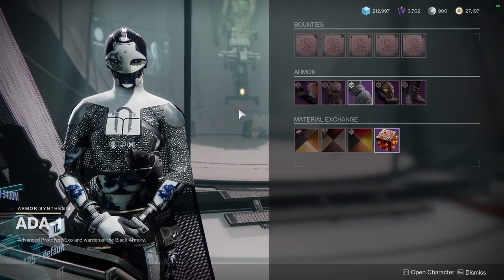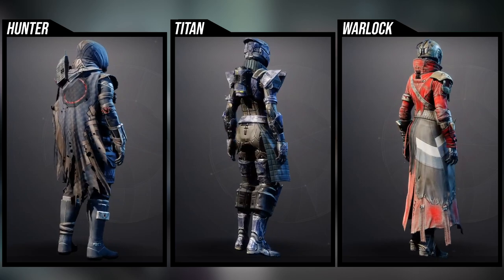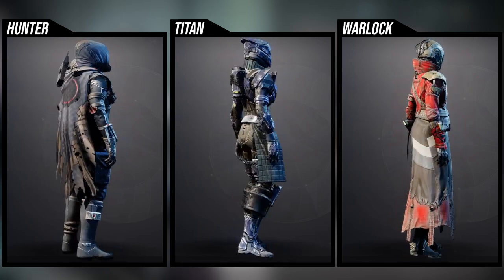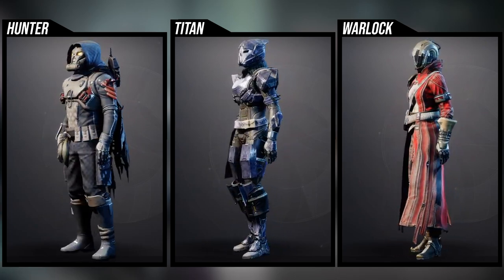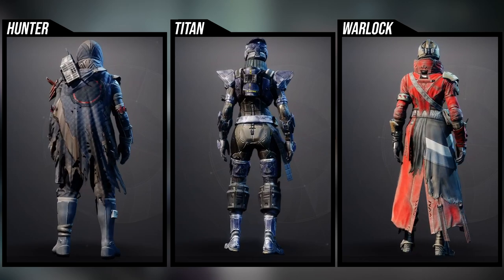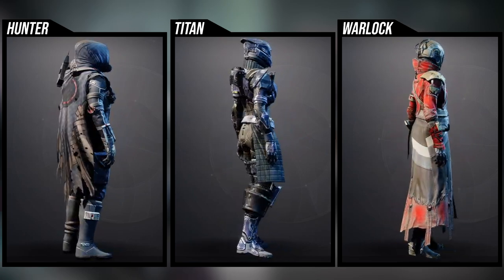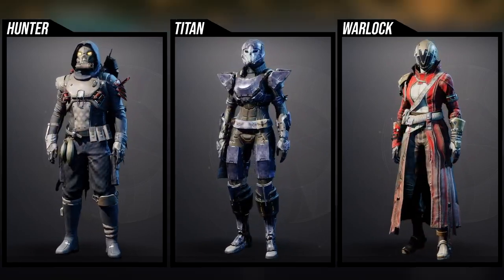For the armor sets, this is the OG armor from D1 — some of the dopest armor in the game, especially for an iconic guardian look. For the Hunter, the helmet, chest piece, cloak, and arms are all super dope. I personally have mixed feelings on the boots — I like how they look aesthetically but they look weird combined with pretty much everything. The arms are super cool for a simplistic look, the chest piece is iconic Hunter for me, and the gas mask helmet is super dope.